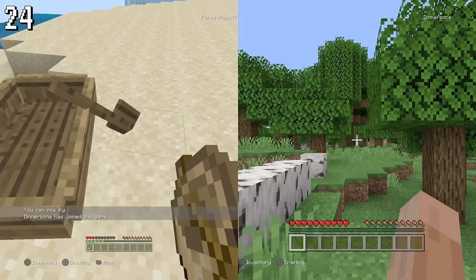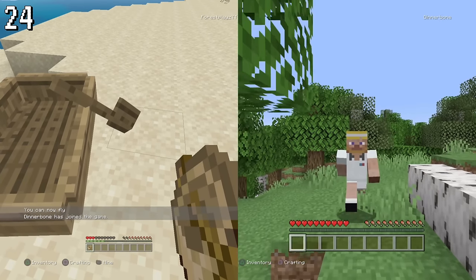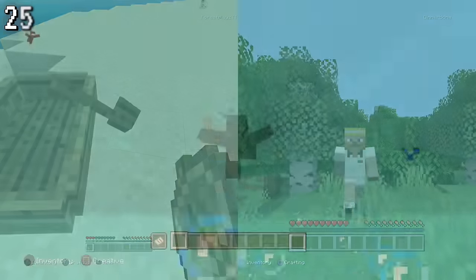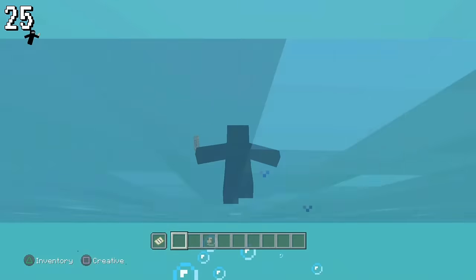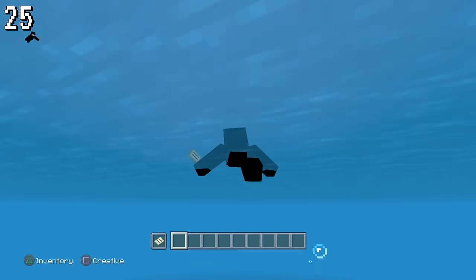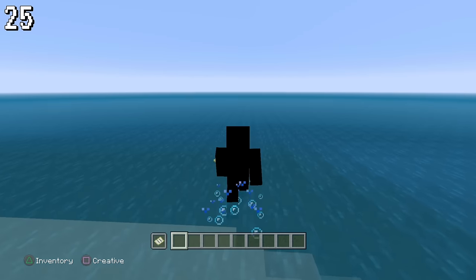As you may know, naming a mob Dinnerbone flips it upside down. However, this does not apply to players. When heading to the west and north border of the game, it will look like you're standing still, while heading to the south and east borders will not have that effect.